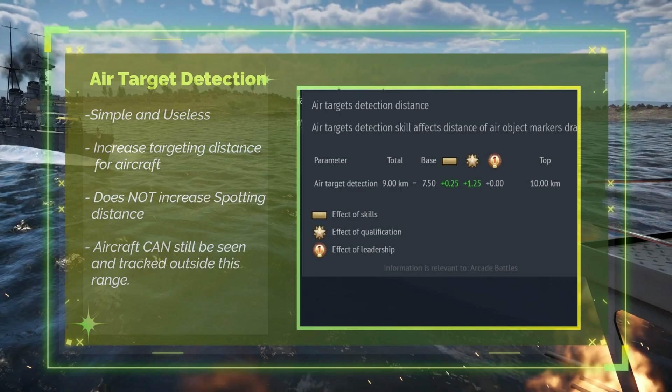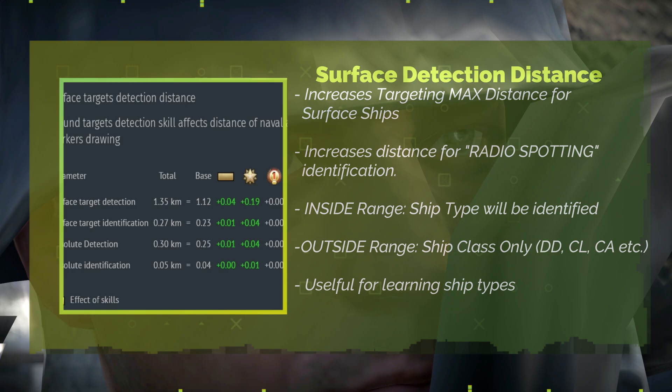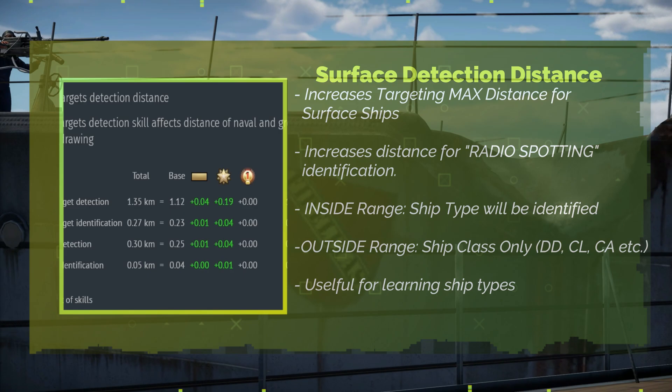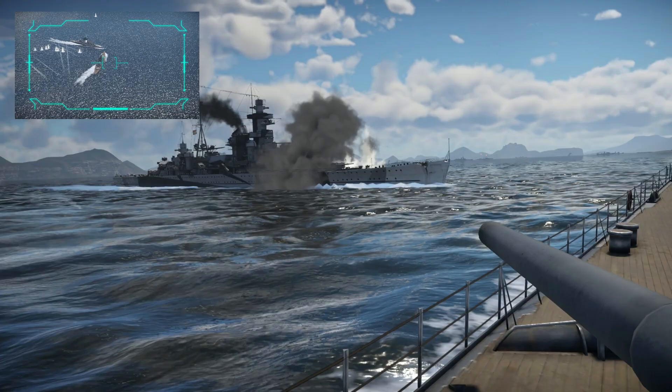Observers. Air target detection distance increases the distance at which aircraft can be outlined by a marker — D tier. Surface target detection distance increases the distance at which ground and naval vehicles will be outlined by a marker. This skill also increases the distance at which the full vehicle name is displayed when using radio commands; otherwise simply the class of vehicle is displayed. D tier.